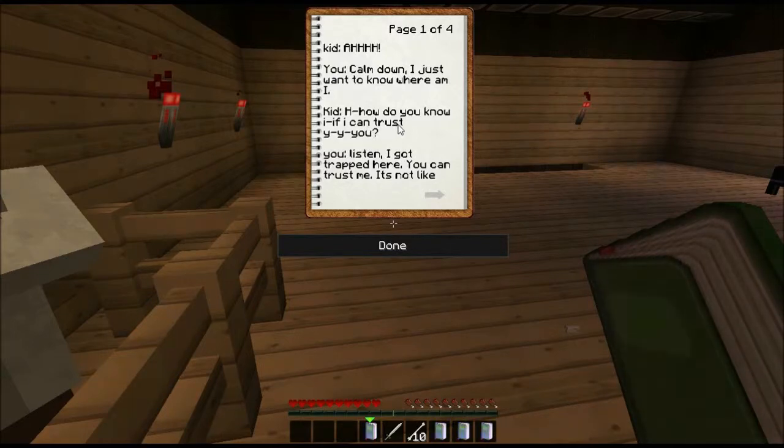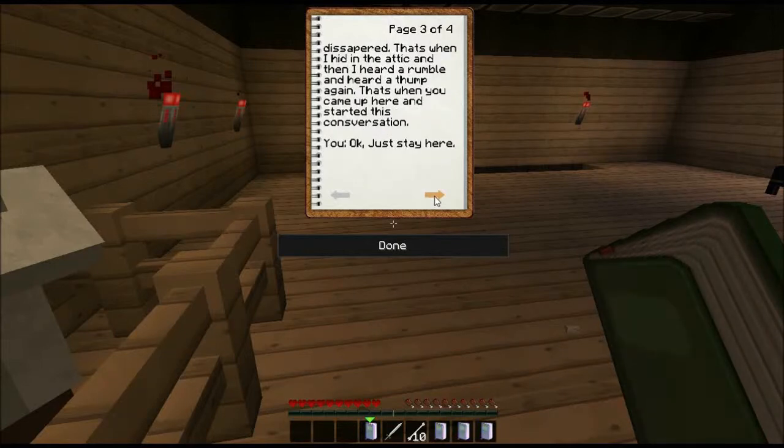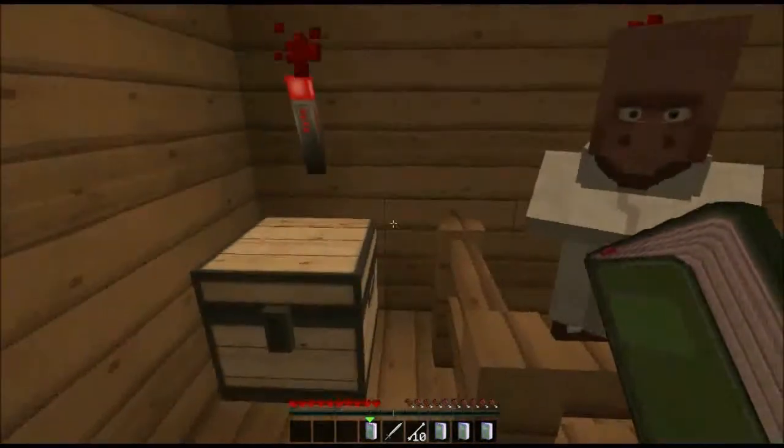Calm down, I just want to know where am I. How do I know if I can trust you? Listen, I got trapped here — you can trust me, it's not like I have somewhere to hide. Okay: I was living here and then I heard a thump. I looked downstairs and there was blood. My mother was gone and the blood was leading to the basement. My sister told me to run but then I blinked and she disappeared. That's when I hid in the attic, and then I heard a rumble and a thump again — that's when you came up here and started this conversation. Okay, just stay here. No — just take this weapon, please return safely. Hopefully I will still be alive.